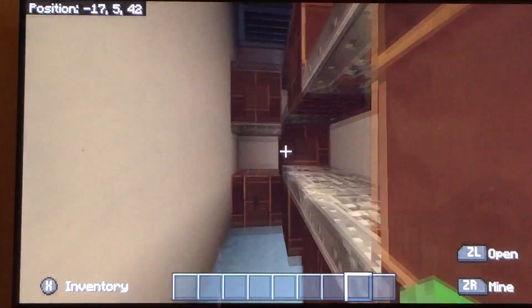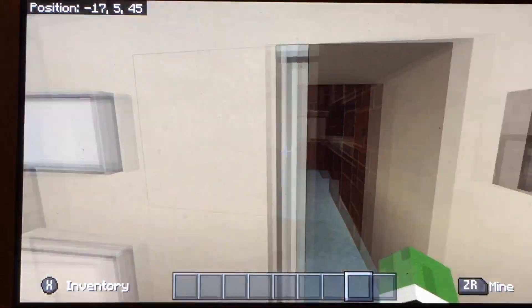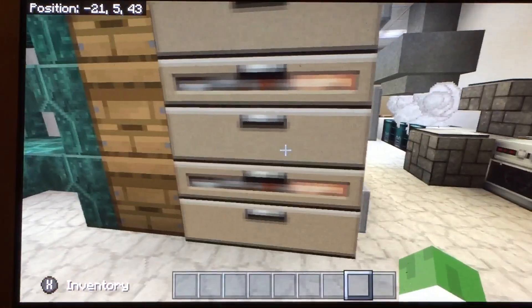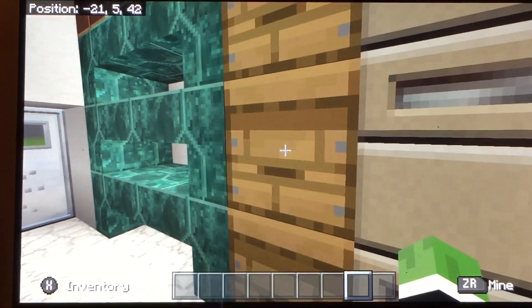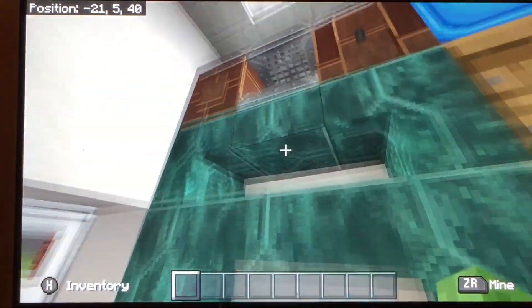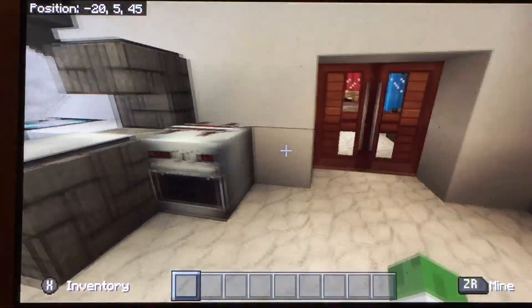I'll go in the freezer. I'm in the freezer. There's a redstone torch and a painting. This is a city texture pack, so it's pretty cool. You got a computer here, storage, and these are actually like beehives — you can see the beehives. You got shelving, boxes, all that stuff.